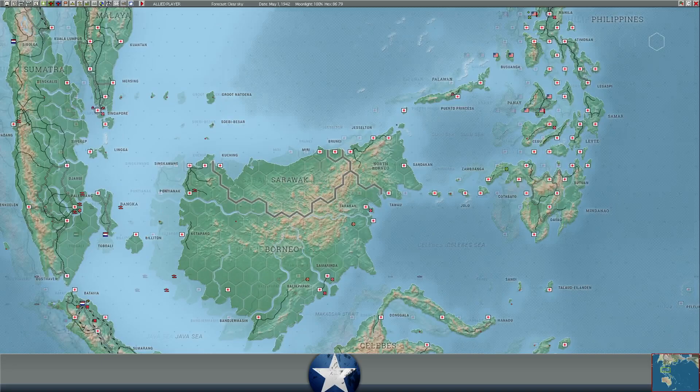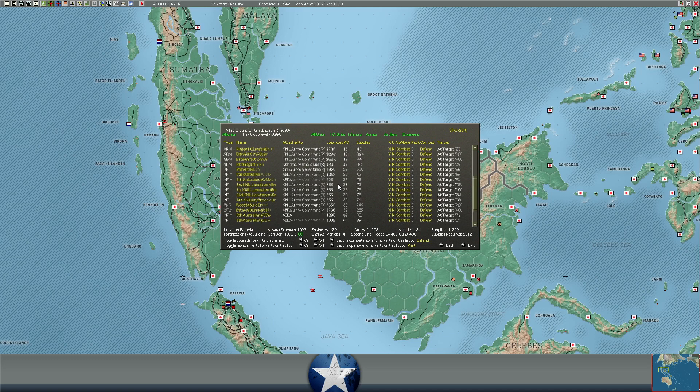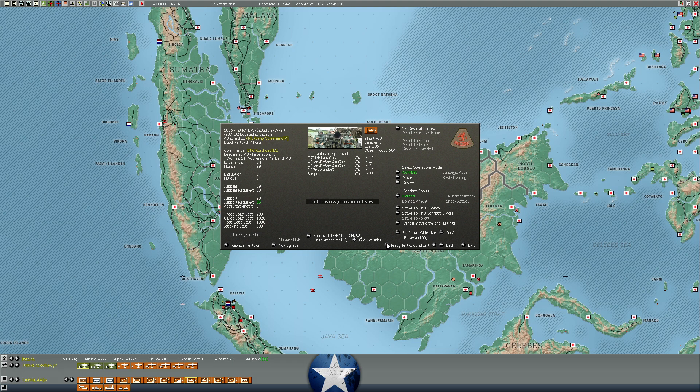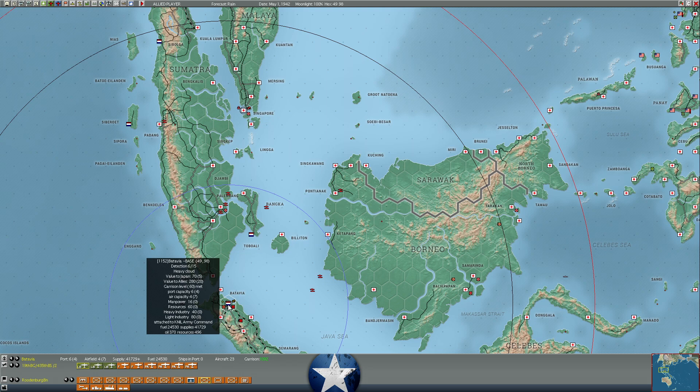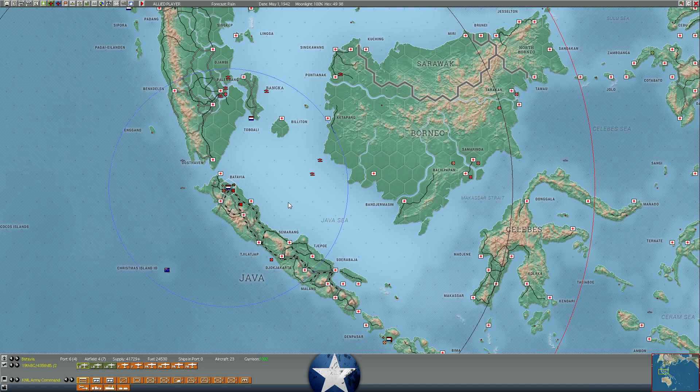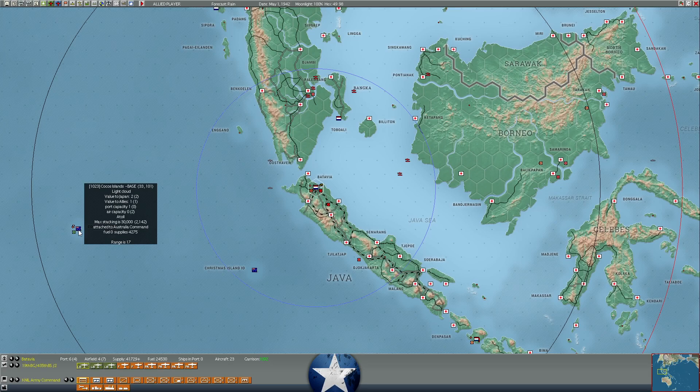At Batavia, we haven't lost a ton of assault value — maybe 10 to 60. The naval bombardment last turn didn't do a ton of damage. Most units are still not suppressed at all — those parenthetical suppression numbers are very low or non-existent. Despite the battleship bombardment, not a lot of damage was done to Batavia. Supply is still at 41,000; we were at 42,000 last turn. It does slow down fortification-building, but it costs the Japanese supply too — a good trade. We've also reached level three forts at Cocos.